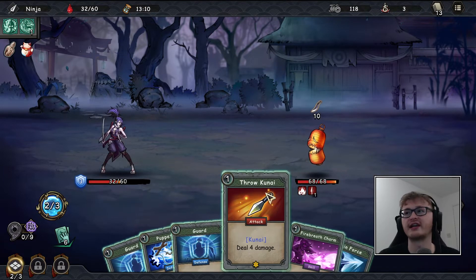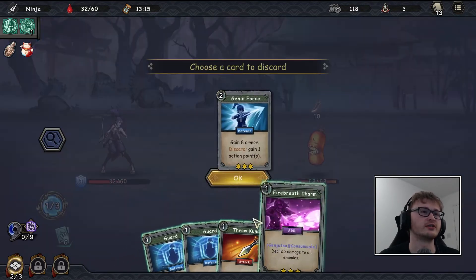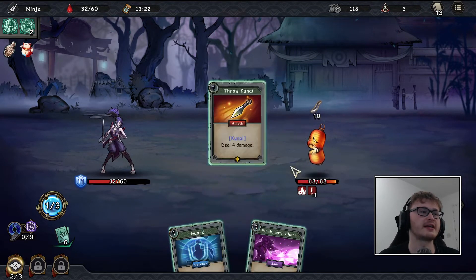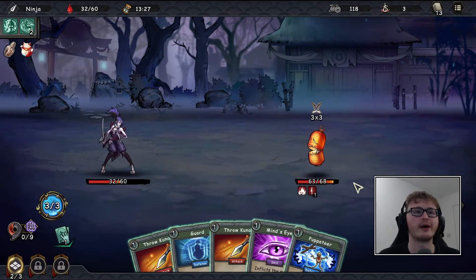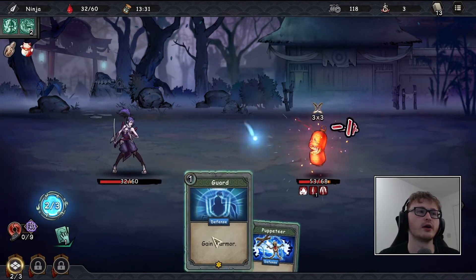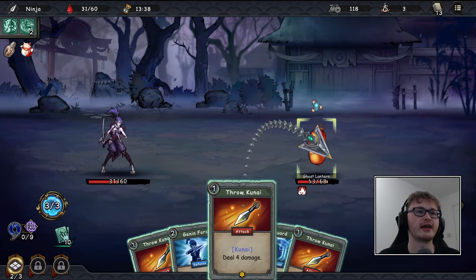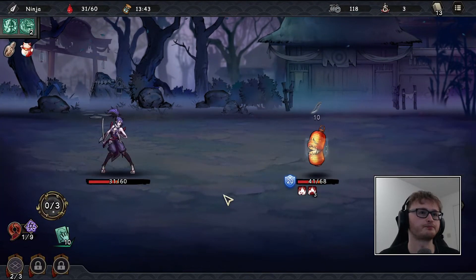We're gaining action points — I accidentally clicked the wrong one, wanted to discard Genin Force for the action points, but it's not the end of the world. We can still discard it with puppeteer. I'll do an attack even though it means missing the mantra — I'm more worried about killing this enemy. Mind's Eye, throw kunai twice, guard, puppeteer — a shame we couldn't get the mantra but it was a good fight.